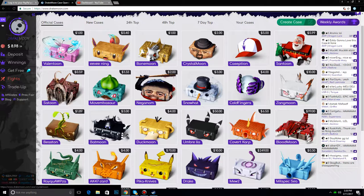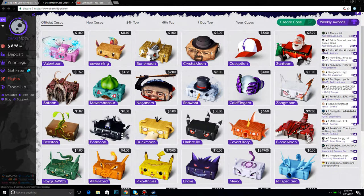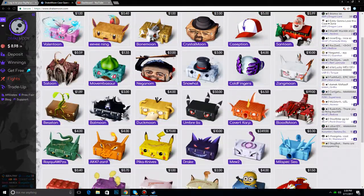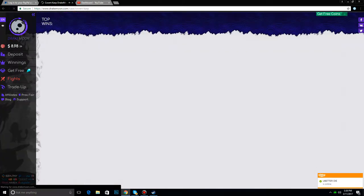Okay, eight bucks left — let's see what we should do here. Open a Crystal Moon? What are the Crystal Moons like — oh, just cases. Two AKs — hmm. I'm thinking I could open a Covert. I never get lucky with Covert, so whatever — we're opening Covert, here we go.